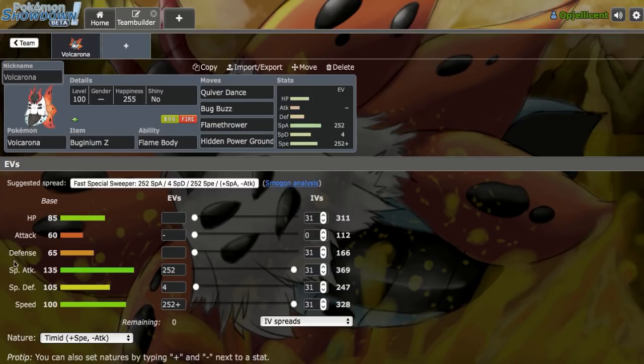First of all, we're going to look at Volcarona right here. Really nice special attack stat, also a decent speed tier. It's forced out by quite a few Scarfers, as well as priority attacks — mainly Ash Greninja's Water Shuriken and Mega Pinsir's Quick Attack — but it definitely has great sweeping potential. The 4-Move Slot Syndrome affects it quite a lot, because the set we're running can't really break through Toxapex since we're running HP Ground and not Psychic.